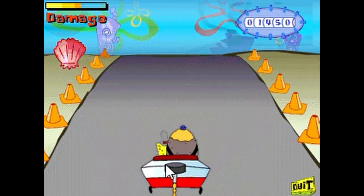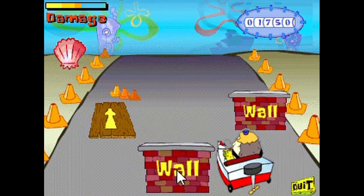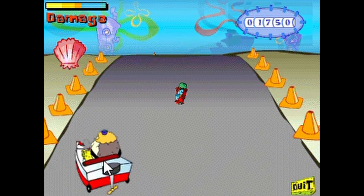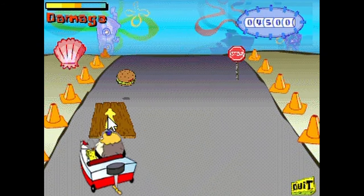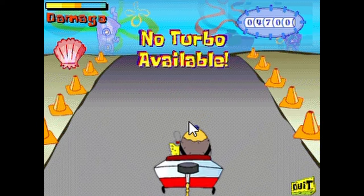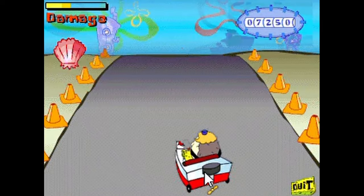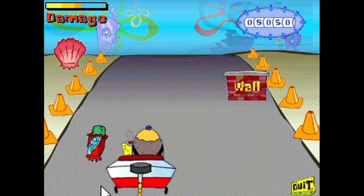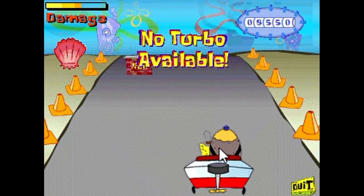You hear Squidward moan like that every time you try to use the turbo. In this game, unlike in the episode, Squidward is the one helping SpongeBob pass his test. Things are going pretty well — then all of a sudden, Mrs. Puff realizes her student is cheating when she hears it over the radio. More power-ups and obstacles come with every stage. You can go up ramps, collect gas to regain lost health, and try to avoid things like jellyfish. When you finally do use the turbo, it's underwhelming to say the least. But for a fun little detail, Mrs. Puff gets bigger with every obstacle you hit.